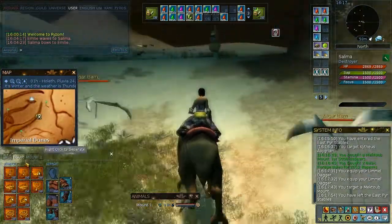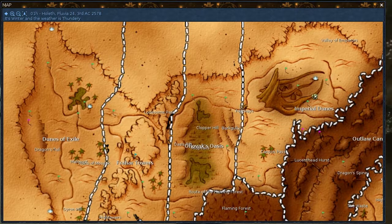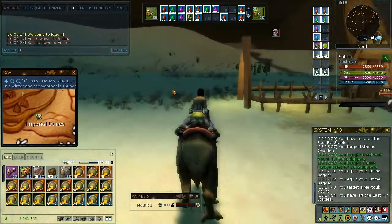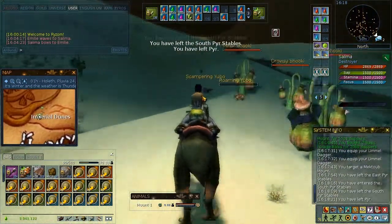This being said, we can start running. The starting point for the Fyrus region is very close to 4 Ways — we're going to see it in a moment. Basically all you have to do is take a package, put it in your mount inventory, run to the next camp, deliver the package, get a new package, and so on.